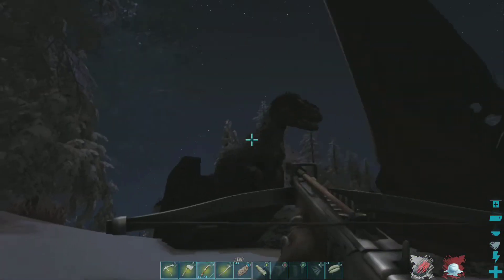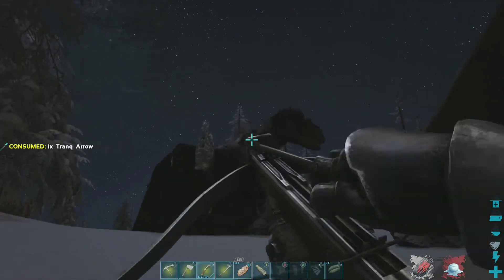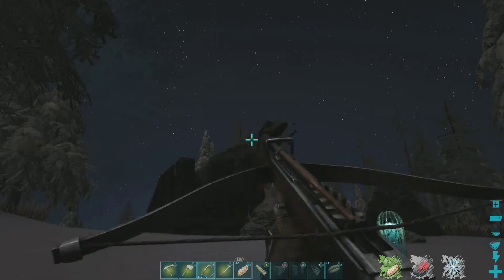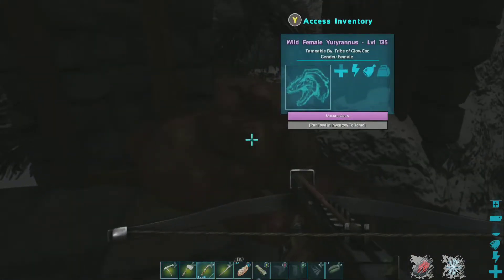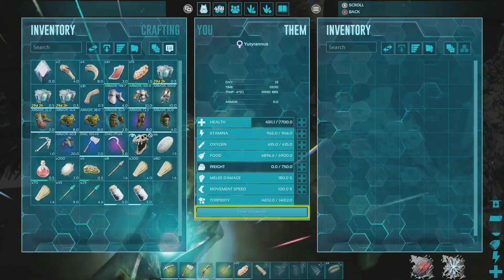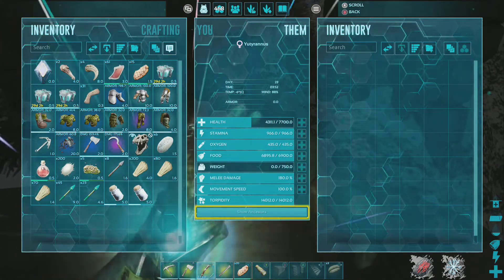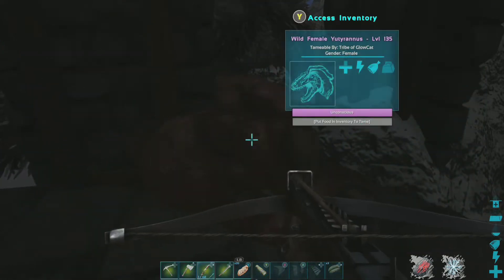Let's get this thing knocked out. Come on, high health — I am hoping for a high health, let's go. And sweet, at least we didn't almost damage it like we did the first one. Let's see what we're working with — okay, that's not bad. The HP is already better than the other one post tame, so it could be what we're looking for.